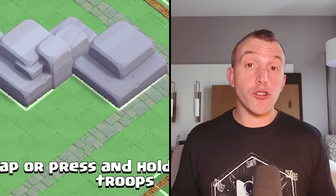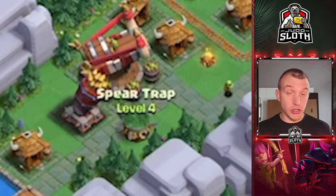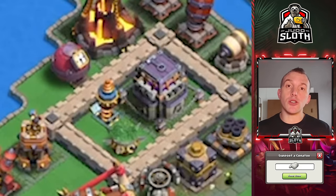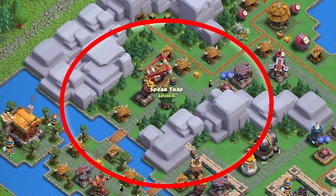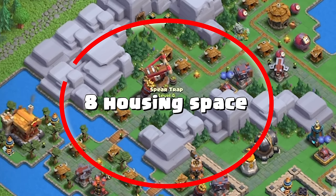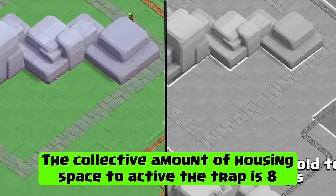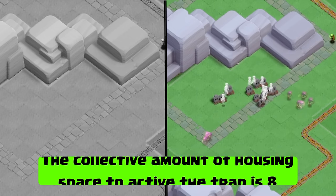The other new defense is a trap, the Spear Trap. This also has 4 different levels, just like the Goblin Thrower. You will have multiple of these to spread around your base. They have quite a large trigger radius — 10 tiles to be exact — but it does require 8 housing space in order to trigger. So a singular Raged Barbarian is not going to activate this; however, a group of Sneaky Archers would.